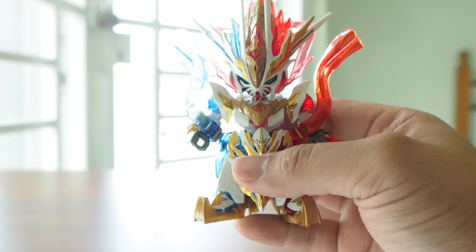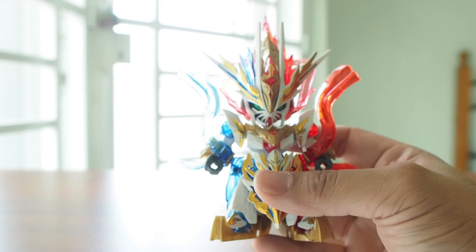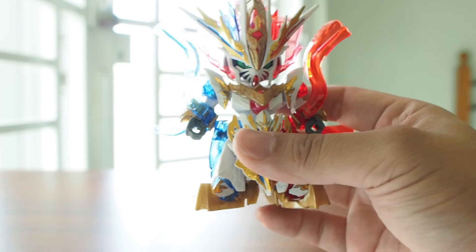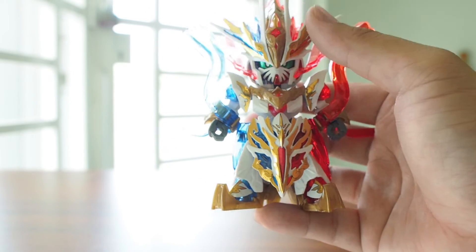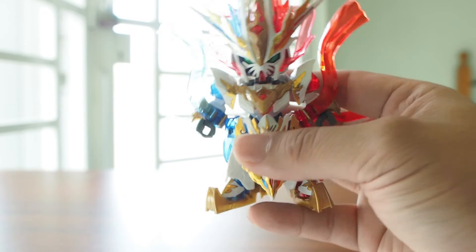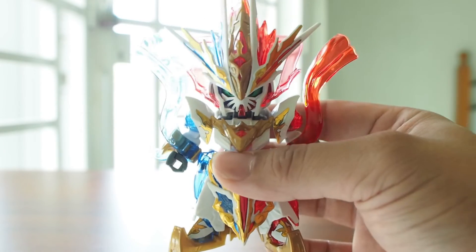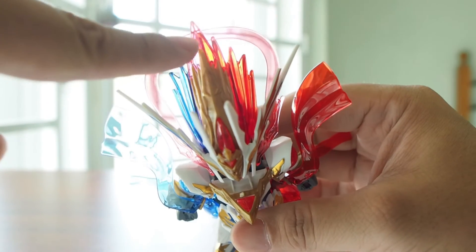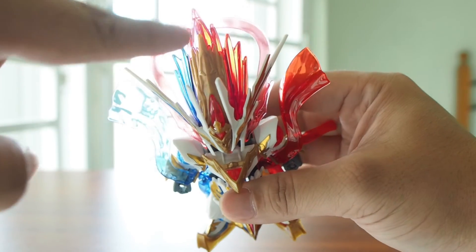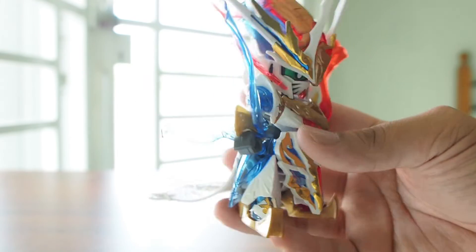It's half blue, half red — it reminds me a lot of Kamen Rider Build's Rabbit Tank Form, or Kamen Rider W's Luna and Heat Form. I love it, it's very unique and very cool. I love things that are asymmetric, even if it's just the color and not the design itself. This thing looks very cool. The whole design is white and gold, with blue and red aesthetic that comes from Zhu Bajie and Sha Wu Jing.